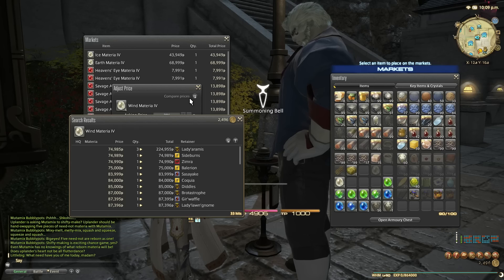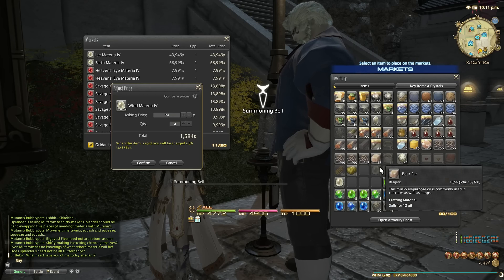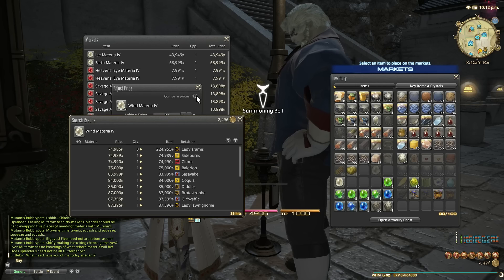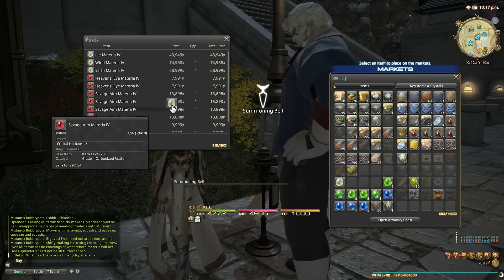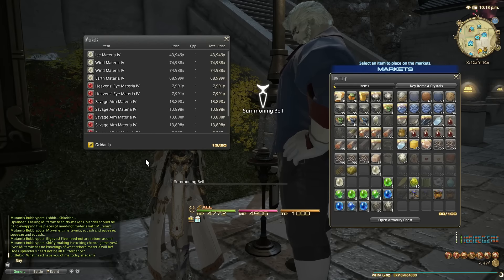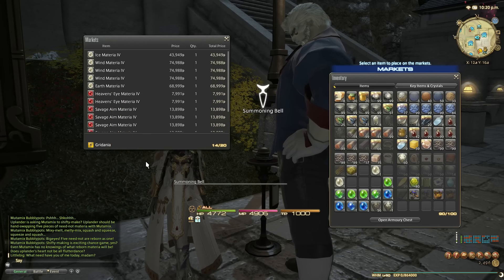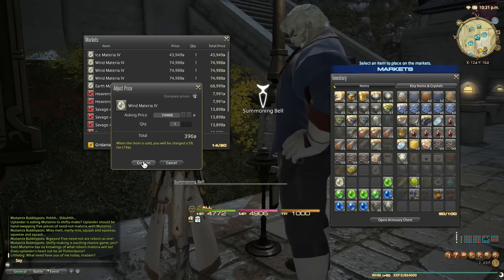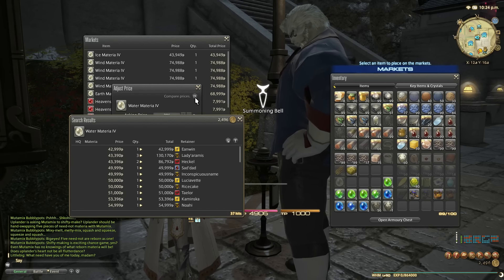Nice, that's definitely looking worth it! When trading the materia, make sure you put in five random ones — don't put five of the same unless that's all you have left. I had tons of vitality so eventually I had to just put five vitalities in, but using five random ones increases your chance of not getting those back, which means you can only get from the pool of remaining ones including all the elementals.